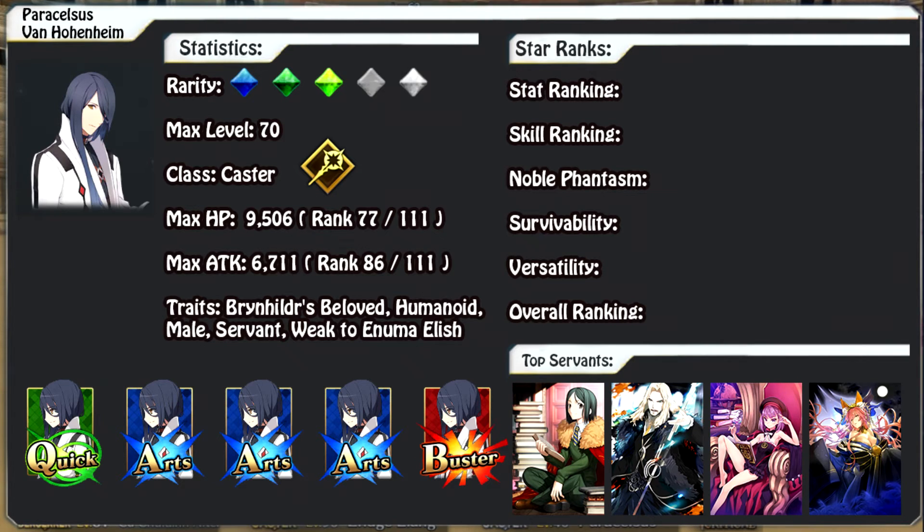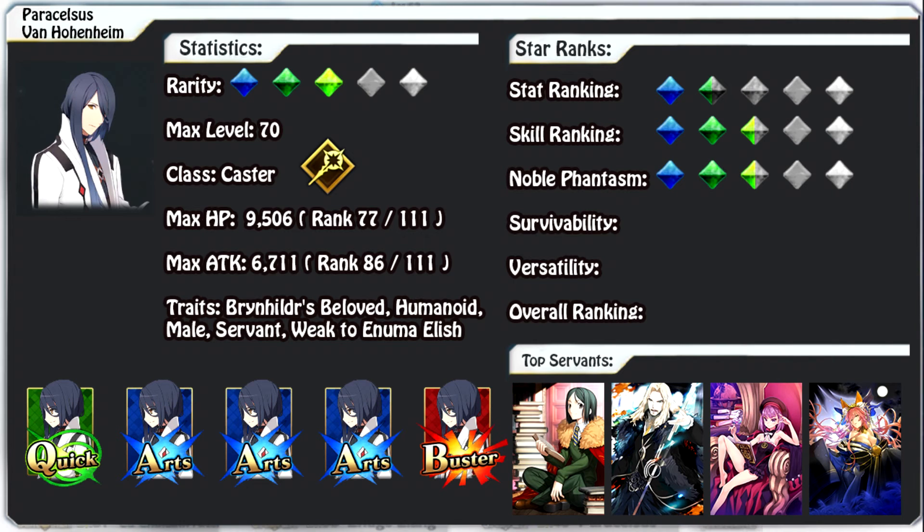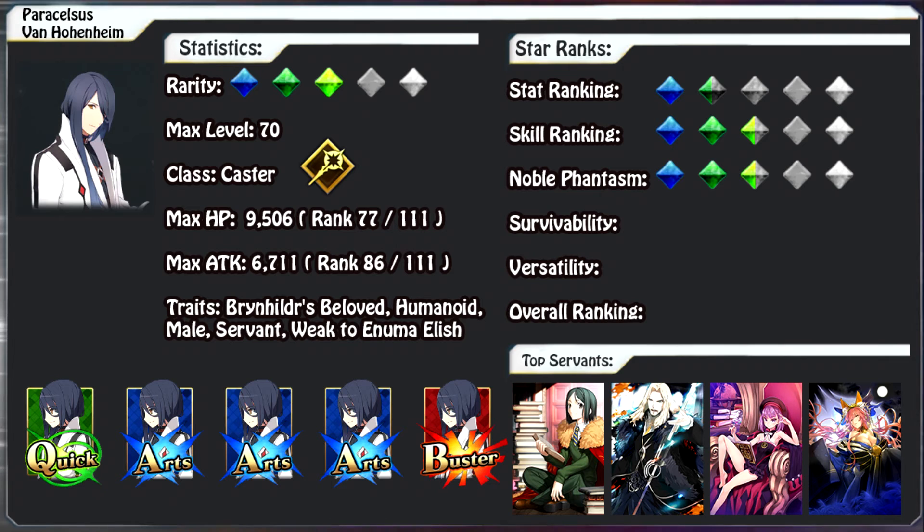For his star rankings: stats get 1.4 out of 5 — he doesn't have the best stats but doesn't really need them as a support, though he can deal solid noble phantasm damage. Skills get 2.5 out of 5 — a pretty solid set but plagued by higher cooldowns. His noble phantasm also gets 2.5 out of 5 — decent AoE damage for a caster with a useful attack decrease debuff, but overall it feels a little lacking and there are better caster AoE options like Helena.